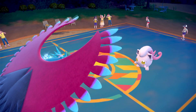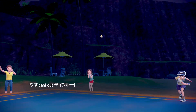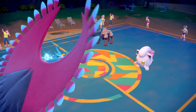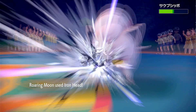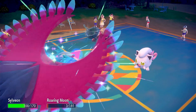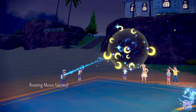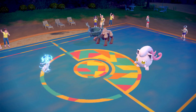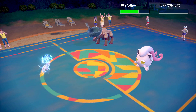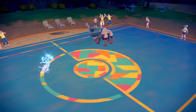They swap out Iron Hands — they really want to abuse Fake Out. They go into someone new. I can just use Tera Blast. Hyper Voice should kill Screamtail from here. Wait — that is an Iron Wall Screamtail, just like regular Screamtail. Hyper Voice should kill Screamtail and do decent damage to Tinkaton as well.